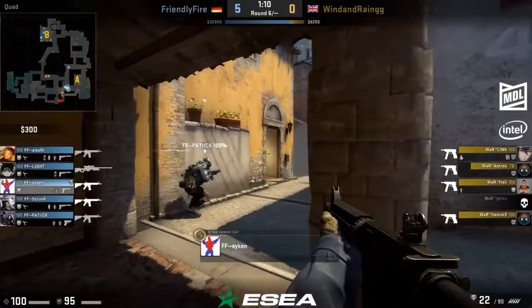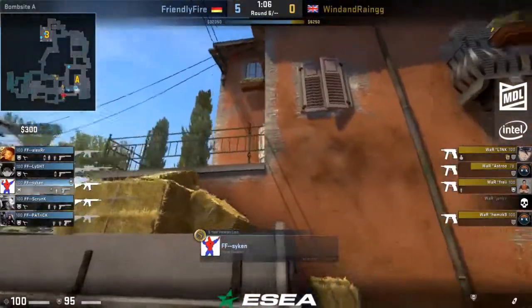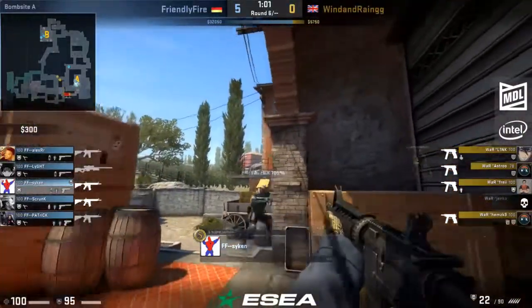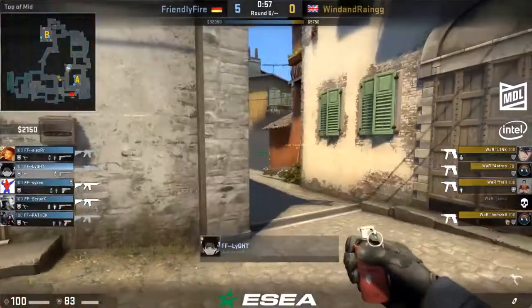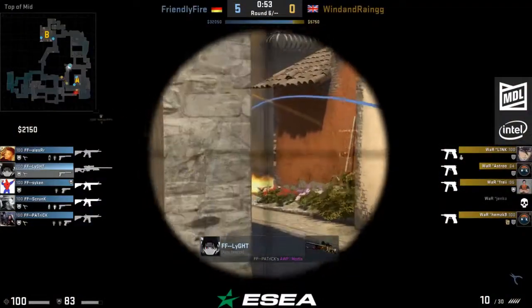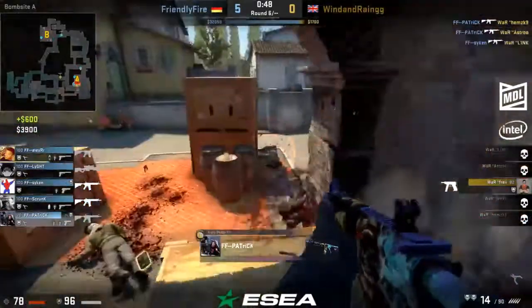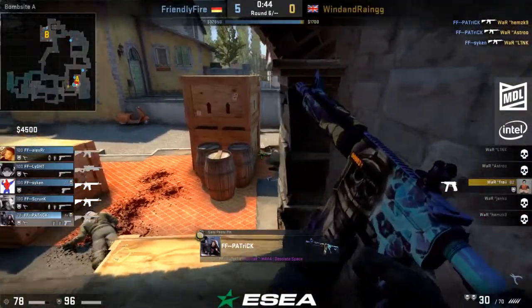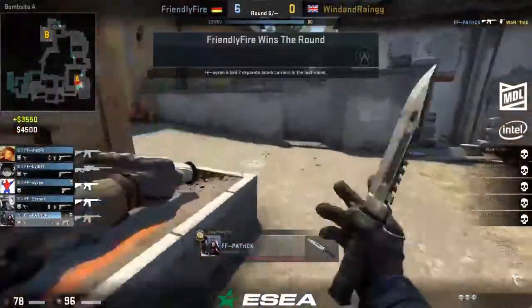Even the banana — even if the T's are on pistol and nades start raining down, how are you gonna fight that back if you're pushed out banana? It's really hard. Right now we see Wind and Rain are kind of in a limbo — halls is where they'll end up. A lot of flash coming out. Fray actually doesn't flash them out halls, he flashes up lane. They did get across but they did not clear Patrick out.